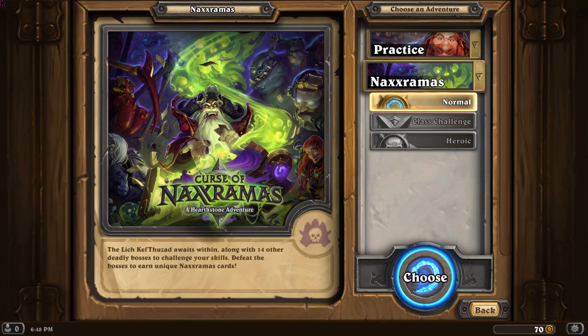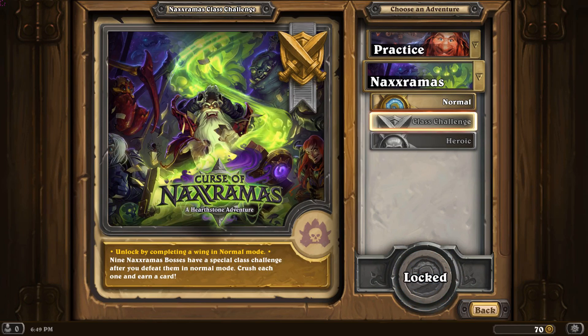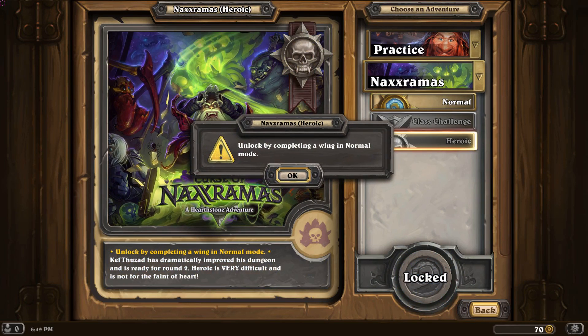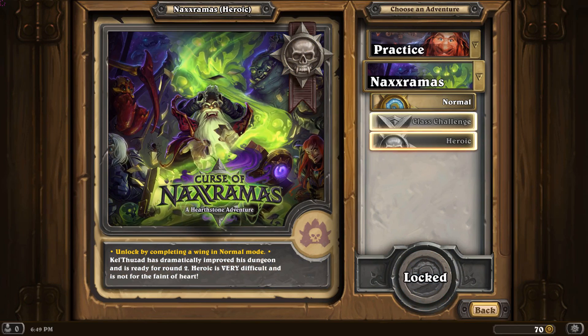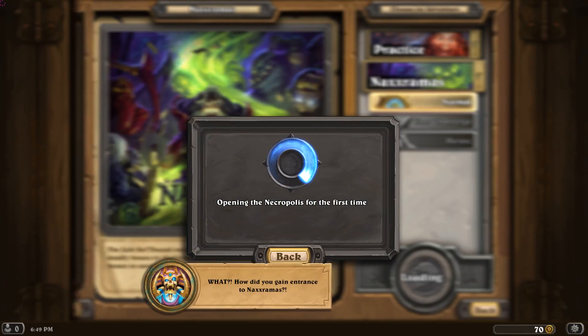The Lich Kel'Thuzad awaits you along with 14 other deadly bosses to challenge your skills. Defeat the bosses to earn unique Naxxramas cards. You have Normal, Class Challenge (which is a specific class fight), and then Heroic — which is a wing that is pretty much on steroids, just a really harder version.